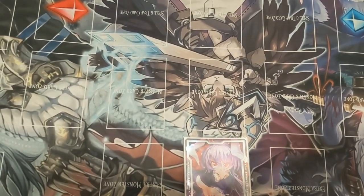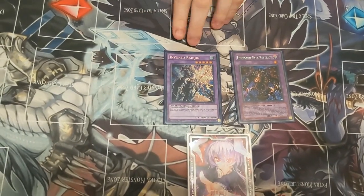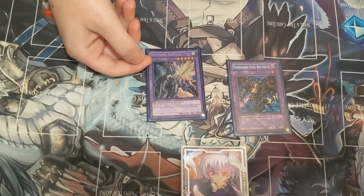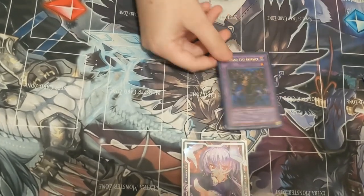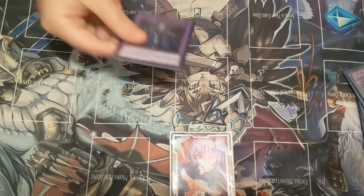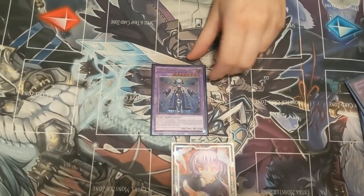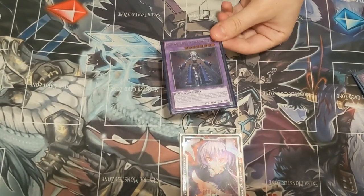Now I have my two Instant Fusion targets: Invoked Raijin and Thousand-Eyes Restrict. Raijin, if you have Magical Meltdown up, can't really be negated because it would have happened on the summon — if you just quickly flip over their monster, it cannot be stopped, and this monster on board can steal. They're both really incredible. Now I have El Shaddoll Construct — it's incredible, it's the one I make with Shaddoll Fusion. It can destroy a special summon monster by attacking into it, and if it's attacked into by a special summon monster it destroys it, and it's not once per turn.